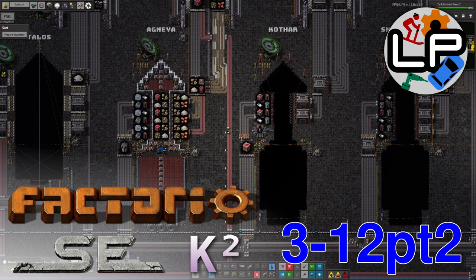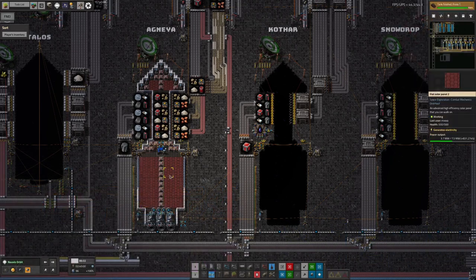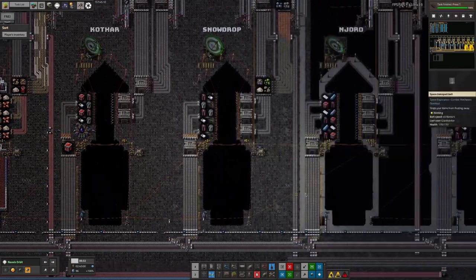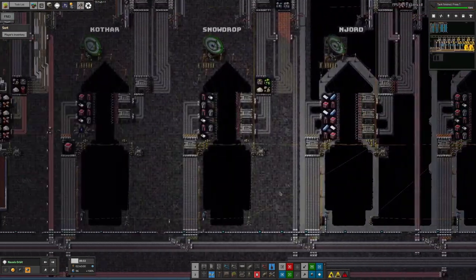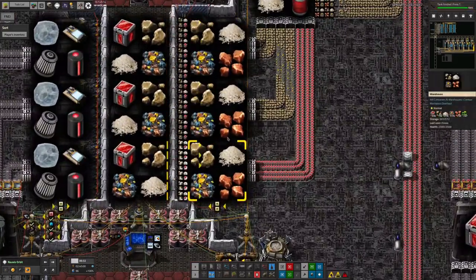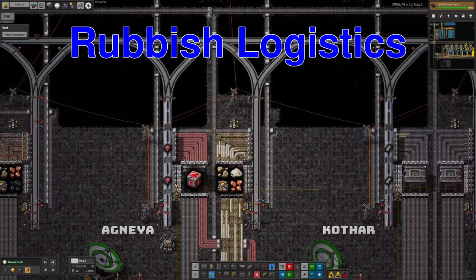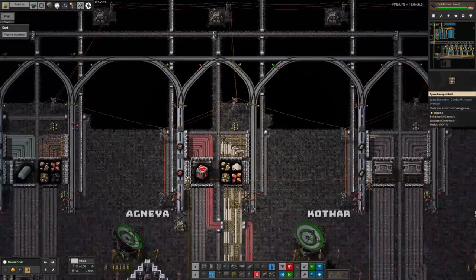Hello and welcome to the LawrencePlays channel for part 2 of this week's Factorio Space Exploration with Crestorio 2 update video. Last week we were touching on how we're bringing in all of the resources from the other planets and how that seems to be going reasonably well. But one notable thing is that from all of the other planets we're getting quite a lot of junk coming through as well that needs to be disposed of. That's being fed into the warehouse up here and the trains come over and grab it and take it away.